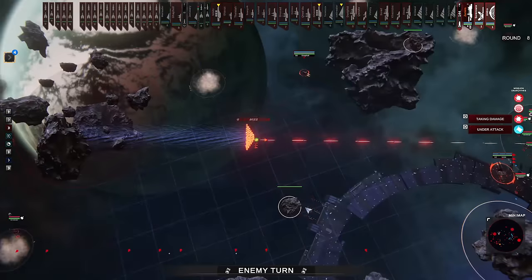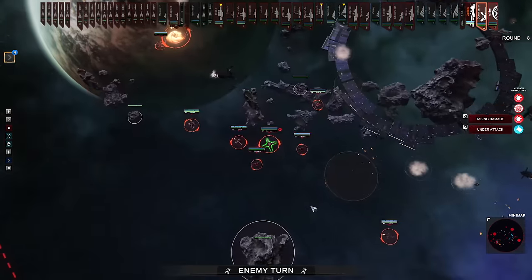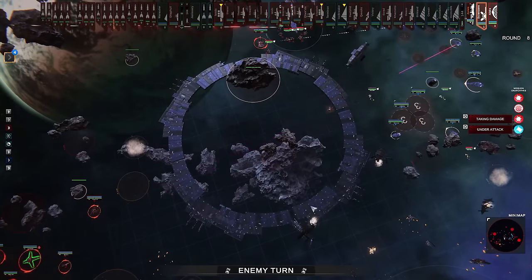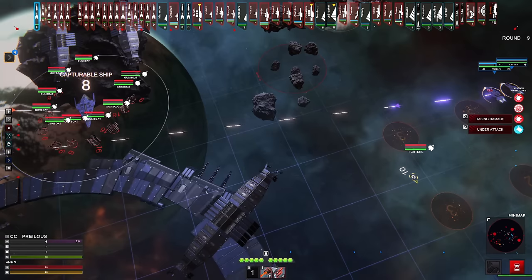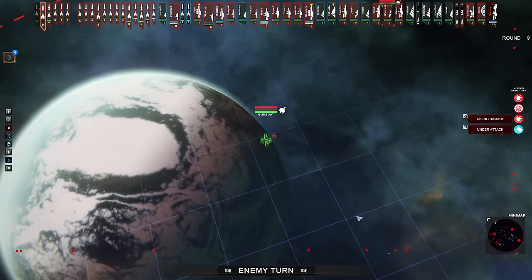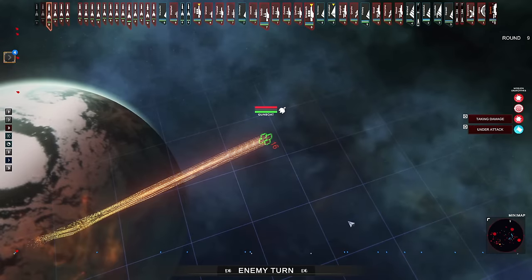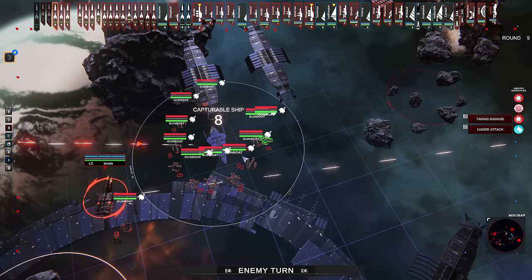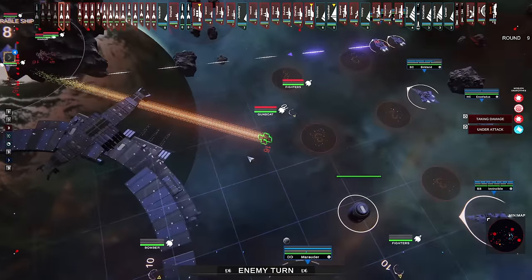In an ideal world, I'd like to get the capital lasers in range of their carrier and knock him out of the sky real quick. Maybe I'll send some fighters out front just to see — I think I know what's going to happen. We've got actually kind of a nasty carrier group over here to deal with.